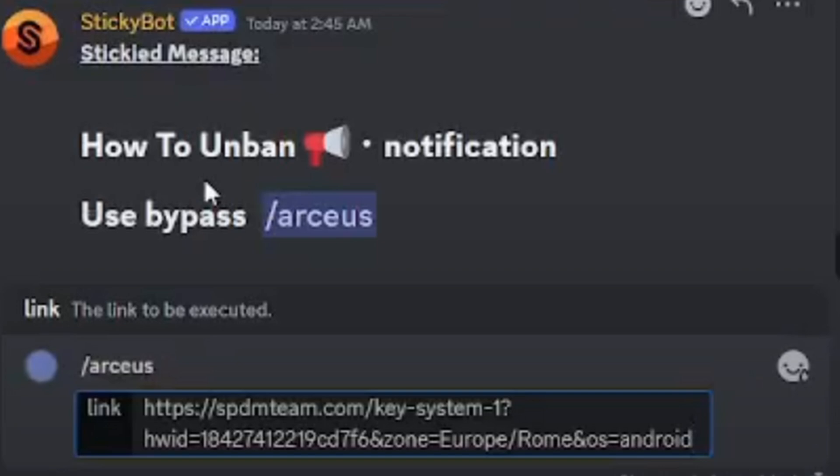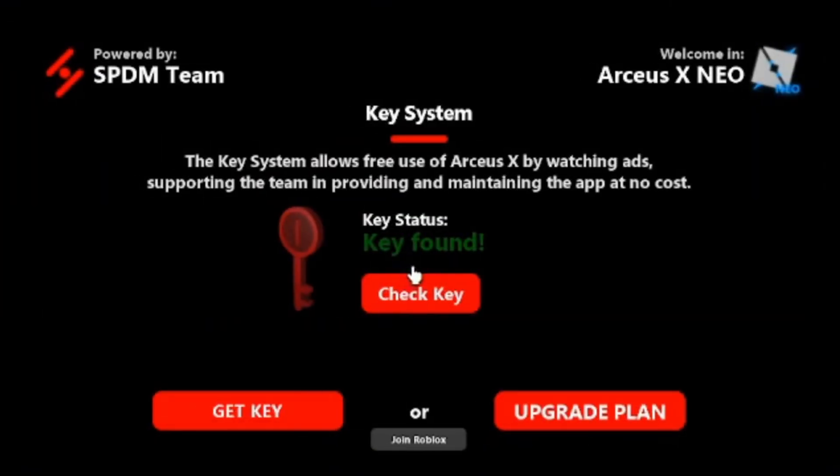Type slash Arceus and enter the key you were given. Wait for about 30 seconds and then go back to your Arceus X Neo app — it should now show that the key has been successfully activated. Now you can play Roblox with scripts from Arceus.